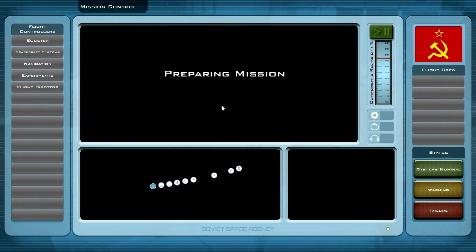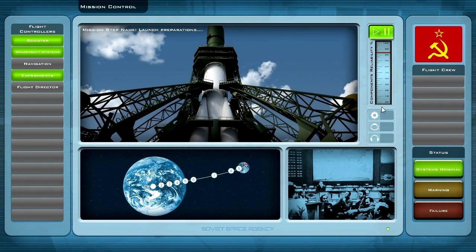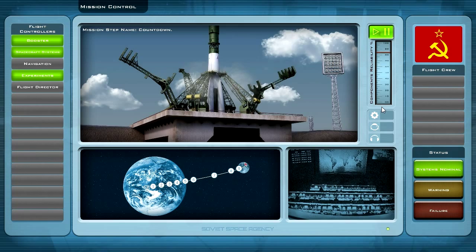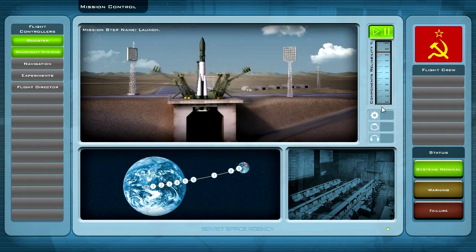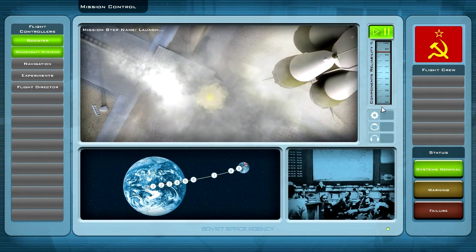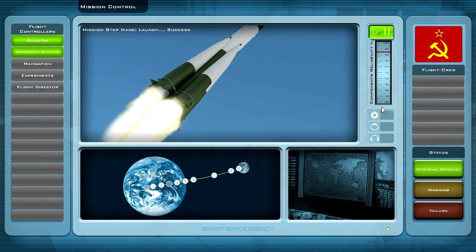2550 prestige points if we succeed at this mission — this would be amazing. I hope the old lunar booster is still working and in good shape so that we can fly out to the moon and impact on the moon. Countdown was a success — here we go! The launch was a success!